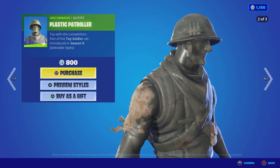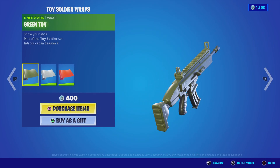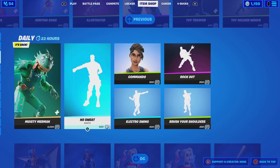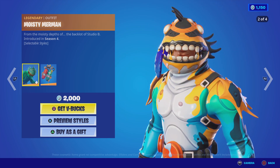We also have Toy Trooper back in the item shop — everyone's favorite, though now he's kind of everyone's least favorite. We have the Plastic Controller and also the green Toy Trooper style.